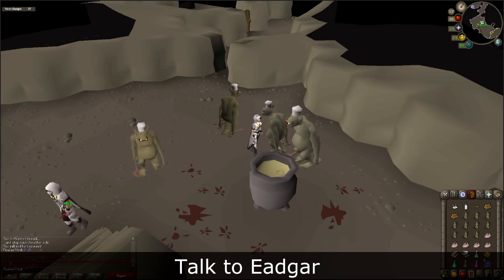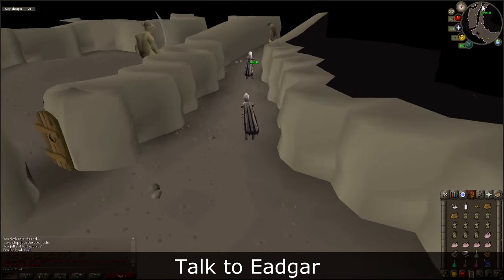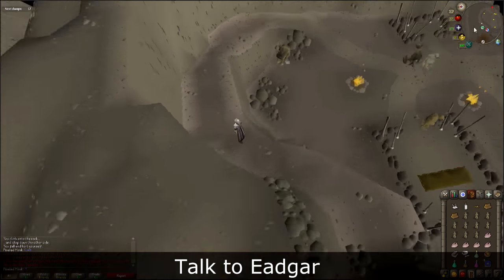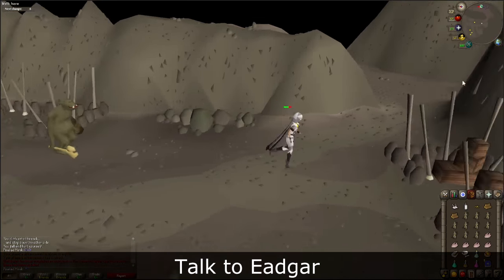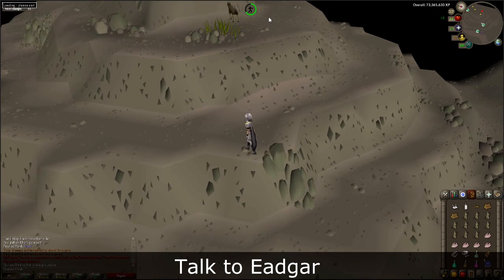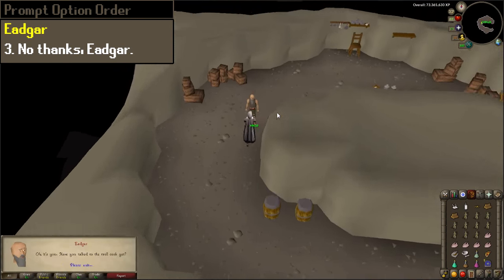Now you will need to return to Edger. Head back up the stairs and exit the stronghold. Talk to Edger again and when prompted, select Chat Option 3.